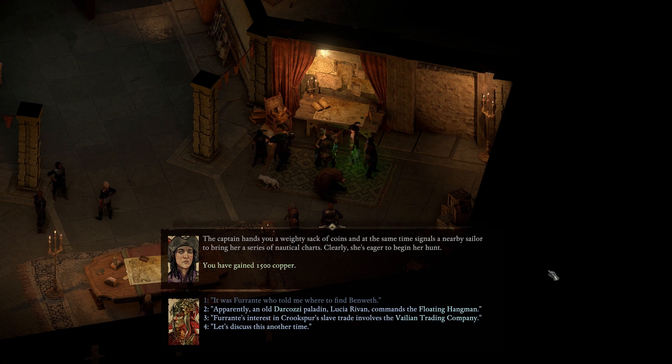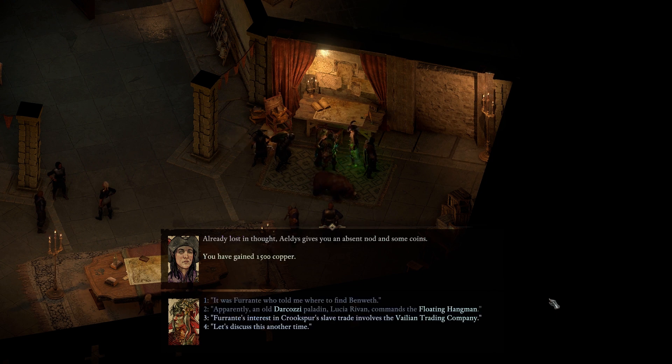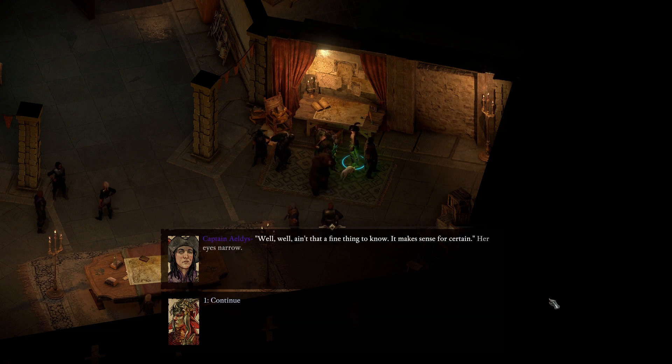Ferrante's interest in Crookspur's slave trade involves the Velian Trading Company. Ain't that a fine thing to know - aiding the slave trade is small fry for a captain like Ferrante, it wouldn't pay well enough to be worth the investment. If you've evidence of his involvement, keep it close - we may be able to use it to our benefit later. You've brought me a juicy tidbit this time. Now I'll be after it like a shark on a blood trail. She tosses you a small sack of coins.